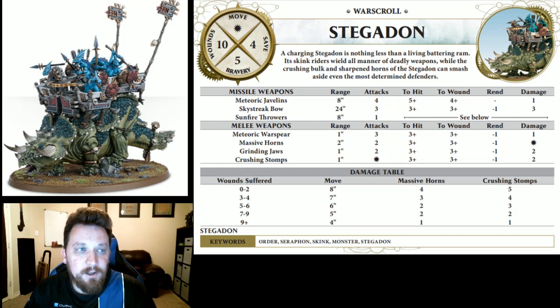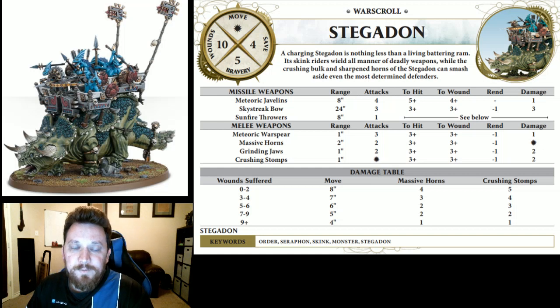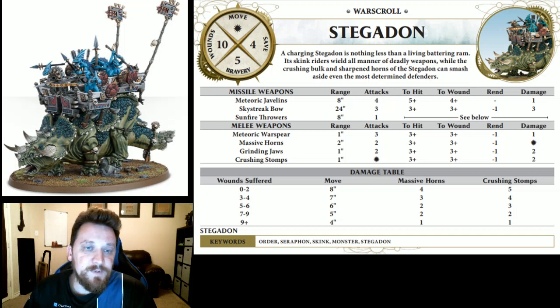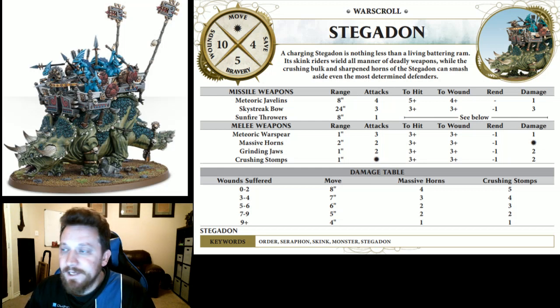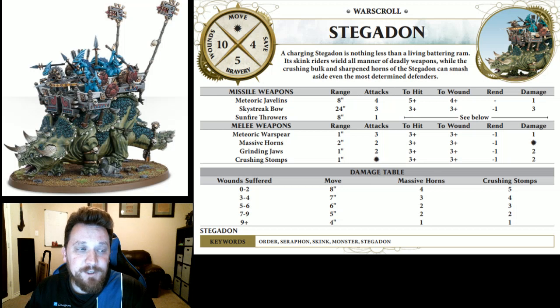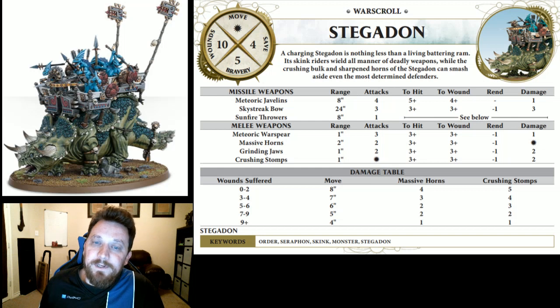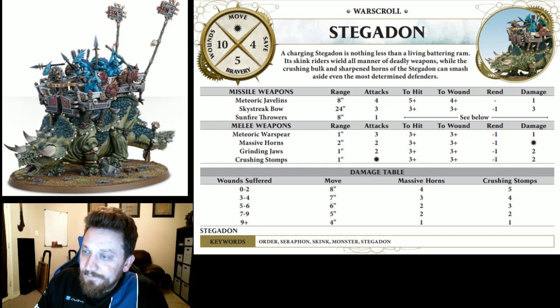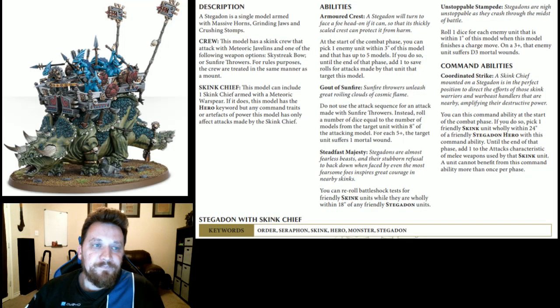For melee weapons: the meteoric war spear is the Skink Chief's melee profile — three attacks, threes and threes, minus-one rend, one damage; not too impactful but another buffable profile. Massive horns: two attacks, threes and threes, minus-one rend, four damage — hard-hitting. Grinding jaws: two attacks, threes and threes, minus-one rend, two damage. Crushing stomps: five attacks, threes and threes, minus-one rend, two damage. Lots of different profiles we can pump up.